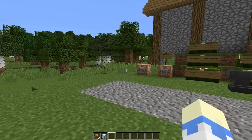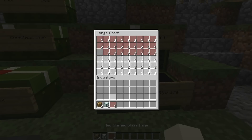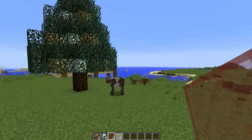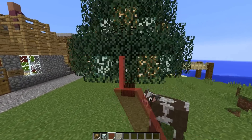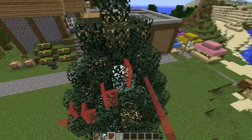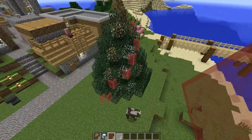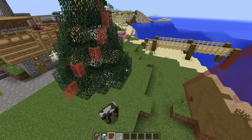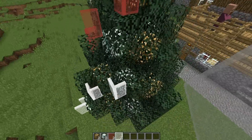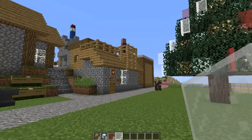Next we're going to want some tinsel. The best thing for tinsel I find is some red and white stained glass panes. You just want to sort of wrap it around the tree as you would with a real tree, being careful not to connect them up, and it gives a nice little chain effect. I like to just alternate them.